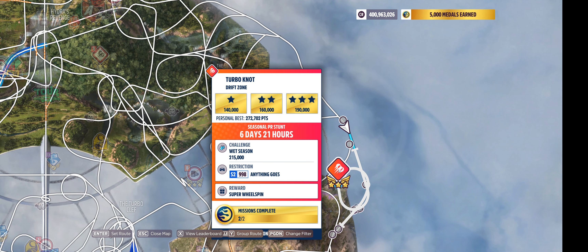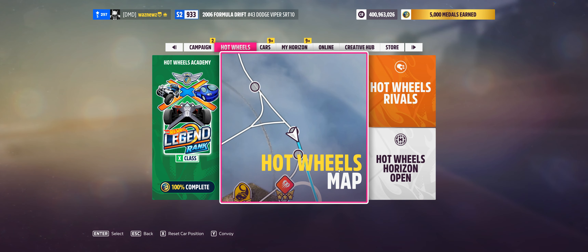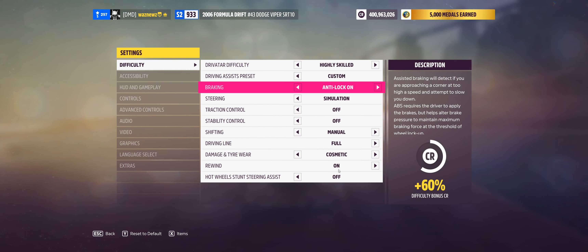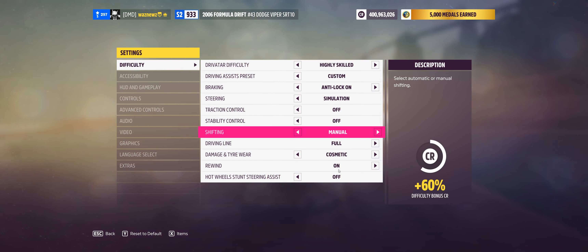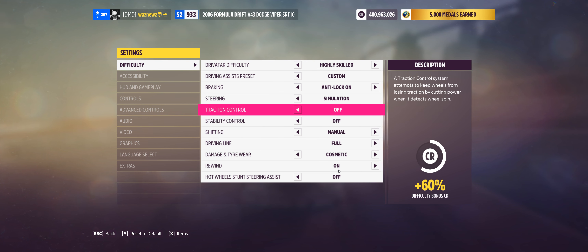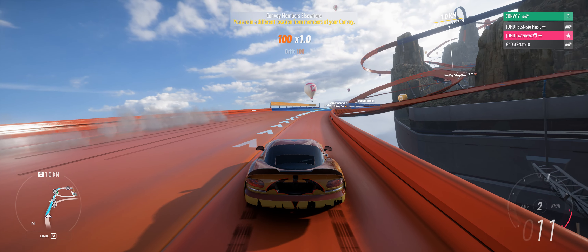Hey guys, welcome to the Series 12 Summer PR Stunt in La La Land Turbo Nut Drift Zone, where we have to get 215,000 points in an S2 998 — anything goes. As usual, I would suggest you go into your settings and set your shifting to manual, and of course traction and stability control off, or you're gonna have a really bad time. And then, off we go.